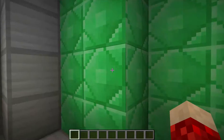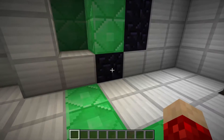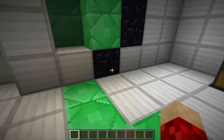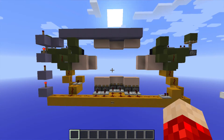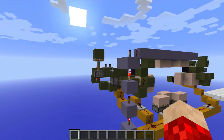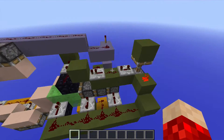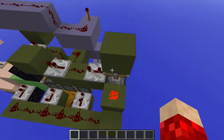Now, keep in mind, these blocks right here on the wall have to be obsidian or some kind of block that slime blocks don't pull, or our entire design will not work. Now, this is all the Redstone behind it, and look at it — it is the most compact thing, but there's nothing more I can do because I had to make a triple piston extender, which was a bit of a nightmare. But I managed to make it, and it isn't the most compact thing on its own.